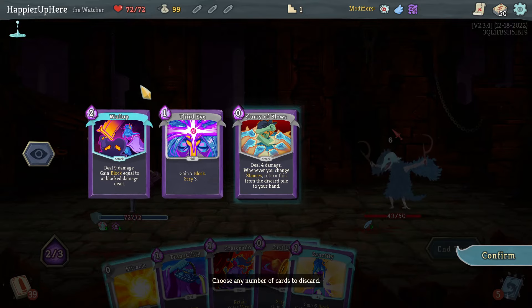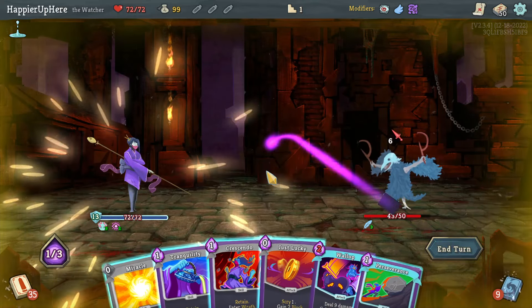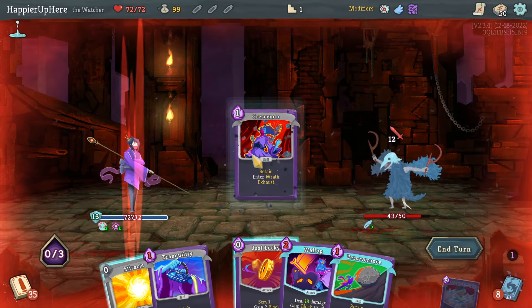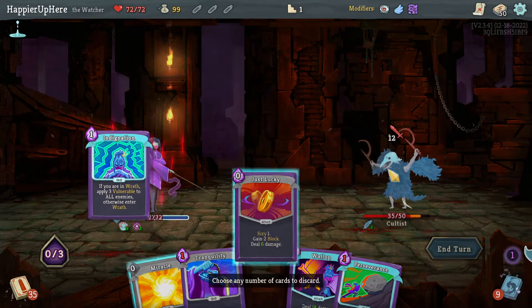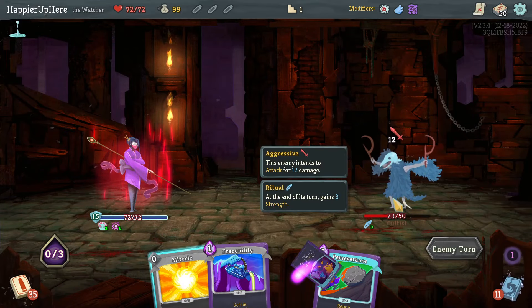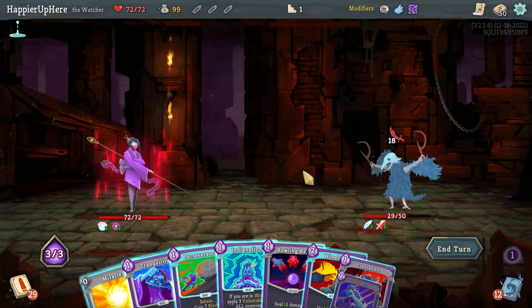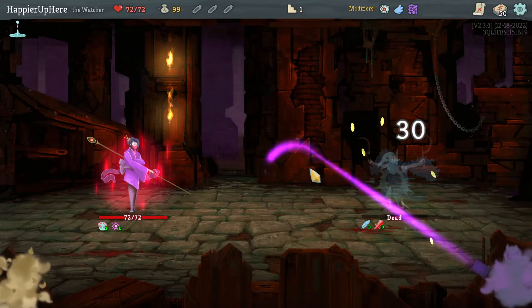Wallop is pretty good. Let's get rid of the Flurry of Blows and Third Eye. Do Sanctity, then I can do Crescendo, Flurry of Blows — just lucky — and Indignation would apply vulnerability next turn. A little risky, I'm not taking any damage here, but will I be able to deal enough damage? Let's get rid of the Protect because I think I should try to kill here. Wheel Kick is enough — good.